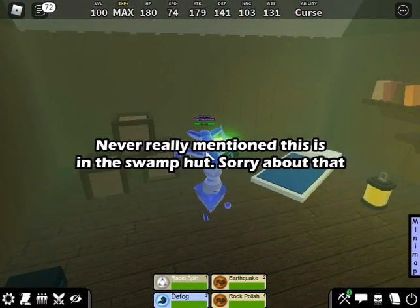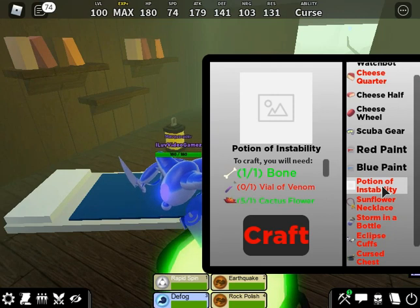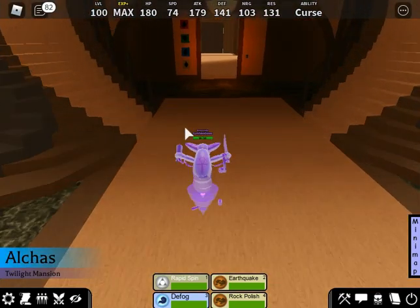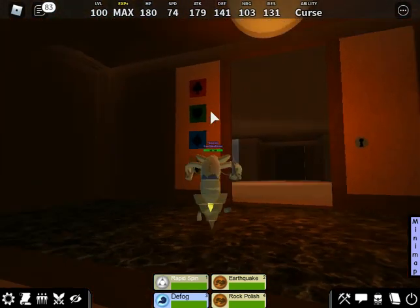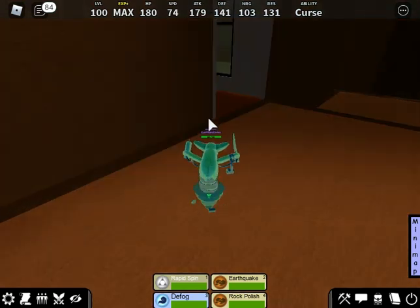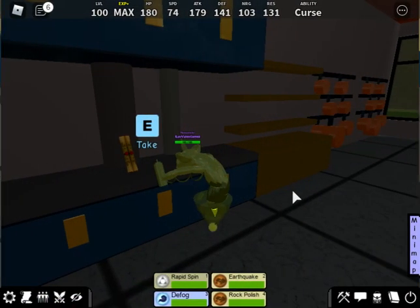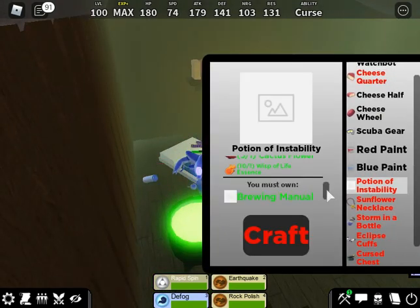Now the next skin is Eerie Spectrability. You're going to need to find this cauldron, which will unlock the Potion of Instability craft. But you'll realize you need a brewing manual. Well, to get the brewing manual, you're going to need to make your way to the Haunted Mansion. The brewing manual is found inside the Haunted Mansion's kitchen. You're going to need to do all the puzzle stuff in order to open up the door to the kitchen. Once you make your way into the kitchen, right on top of this bigger gray pipe will be the brewing manual — just press E and you'll collect it.